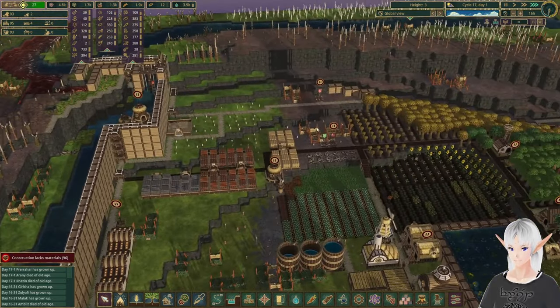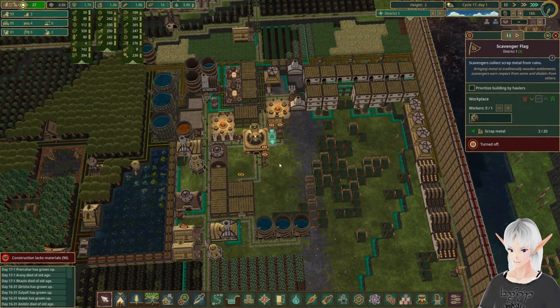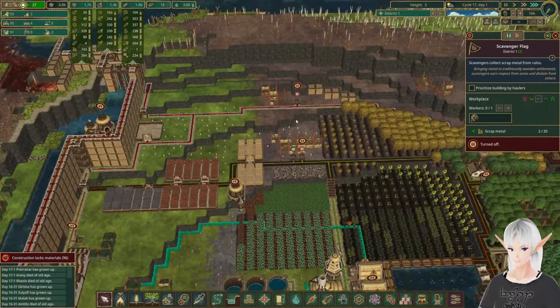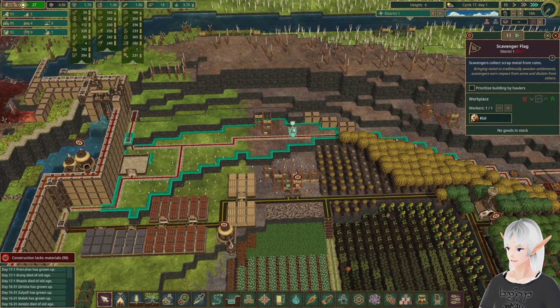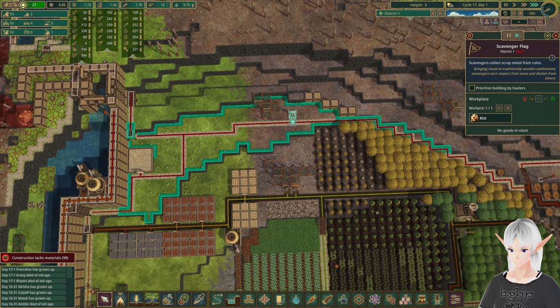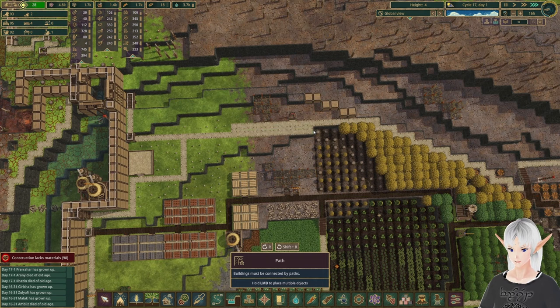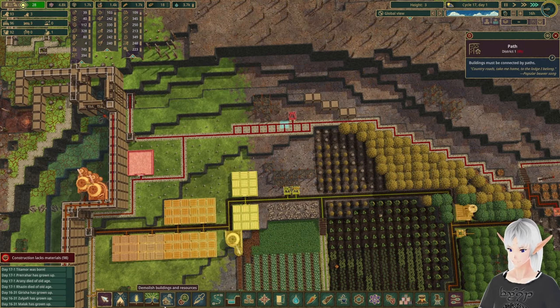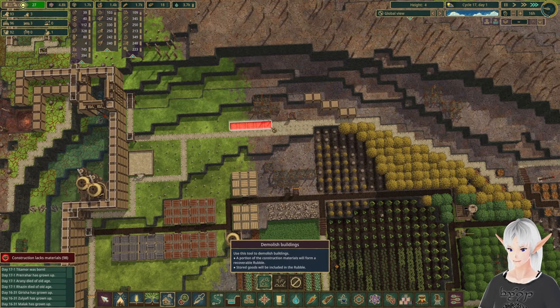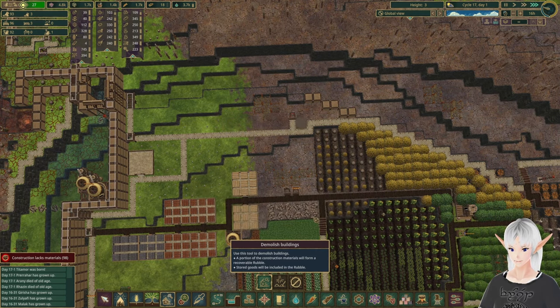So we're going to start over here. First things first, I'm going to turn off all of these so that we can send somebody up here to pick up this little bit of metal that's right there. Next, we're going to move this road probably back one and get rid of this horrible double road.